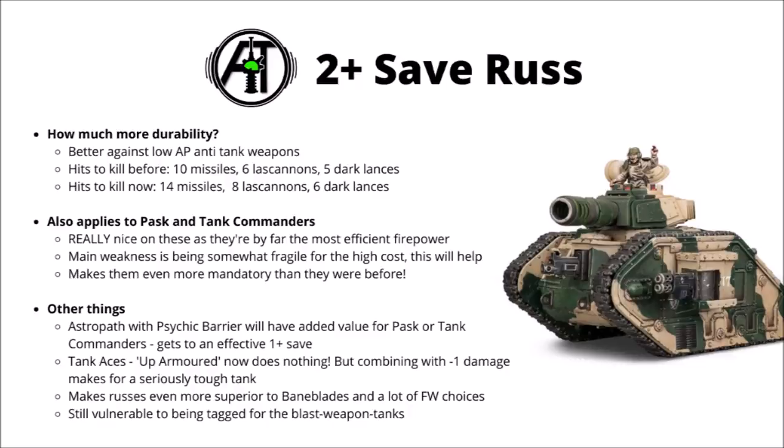Getting a very decent buff to Russes puts them yet further ahead. Maybe not the best for internal balance in the guard codex unless there's a big points rejig. And finally, while they're a little bit harder to take out, it might make tagging them in melee a bit more of a viable strategy again, as that will still be very good for shutting up any Lehman Russ battle tank with a blast weapon. Still though, overall I like the change a lot — it's definitely a power boost to the guard, and perhaps we'll see some people experimenting with some more Lehman Russ heavy lists.